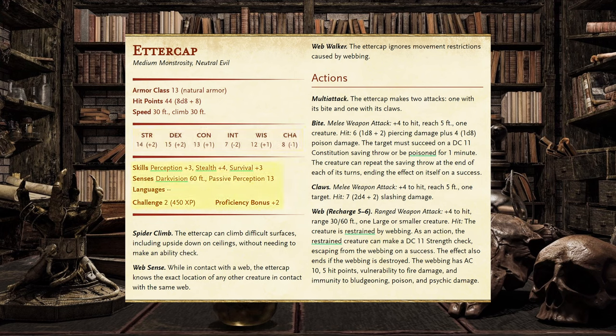For their skills and proficiencies, the Ettercap has a +3 to Perception, +4 to Stealth, +3 to Survival, Darkvision out to 60 feet, and a passive Perception of 13. It speaks no languages, has a proficiency bonus of +2, a challenge rating of 2, and awards 450 experience points when killed.